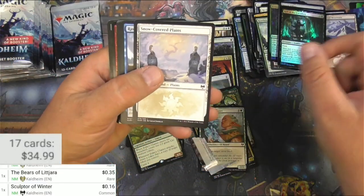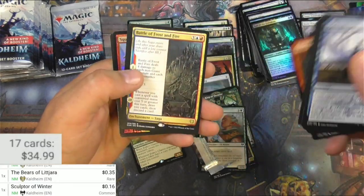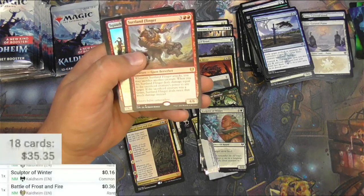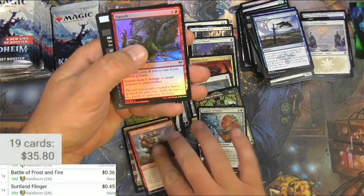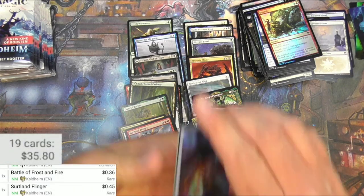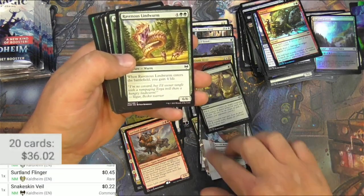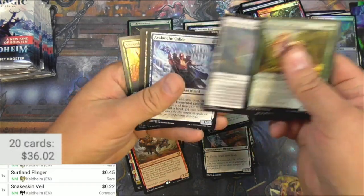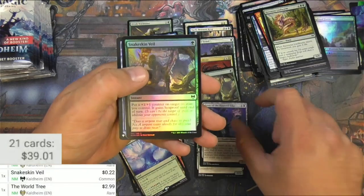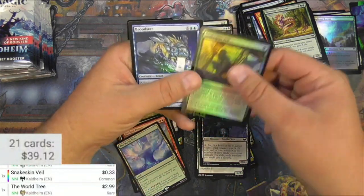We've got Cyclone Summoner. Frost Auger, Battle of Frost and Fire, and a Surtland Flinger — these promo pack versions, I wish you could just take them out. Surtland Flinger, probably nothing big. Squash, Snakeskin Veil — pretty good card, just a common but I'm gonna keep it. And a World Tree — you can do some stuff with that. Apparently it's $2.99. Priest of the Haunted Edge is one I'll pull. And there's a foil Snakeskin Veil — it's not much more, 33 cents.